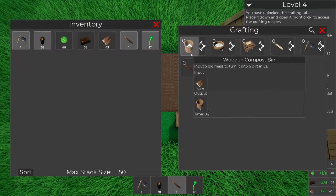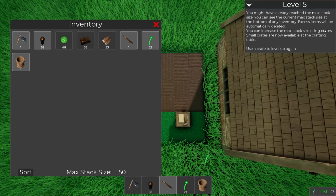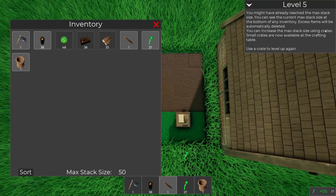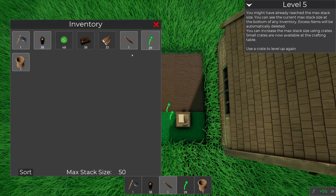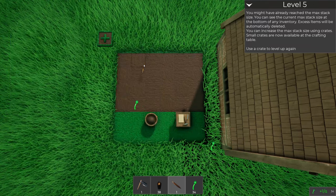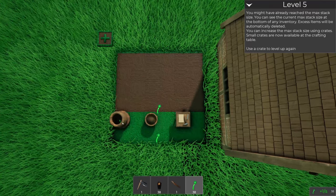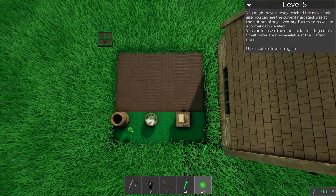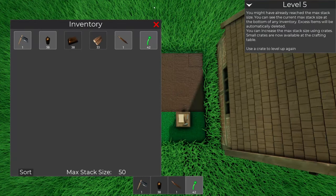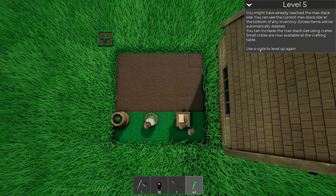You might have already reached the max stack size - you can see the current stack size at the bottom of any inventory. Excess items will be automatically deleted. Oh, that's why I was never getting more than 50 dirt! I was like, man, I thought I was doing this for longer. Now if I open this and put the biomass in there, it should just turn into dirt over time. You could increase the max stack size using crates.